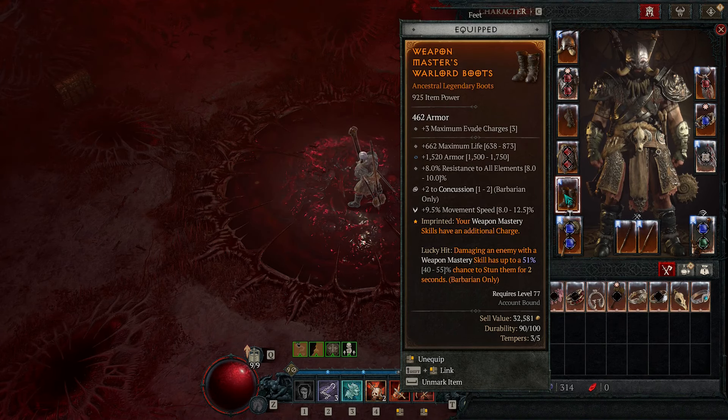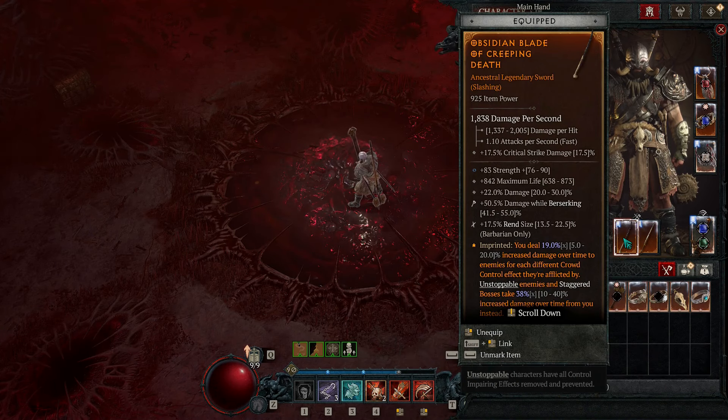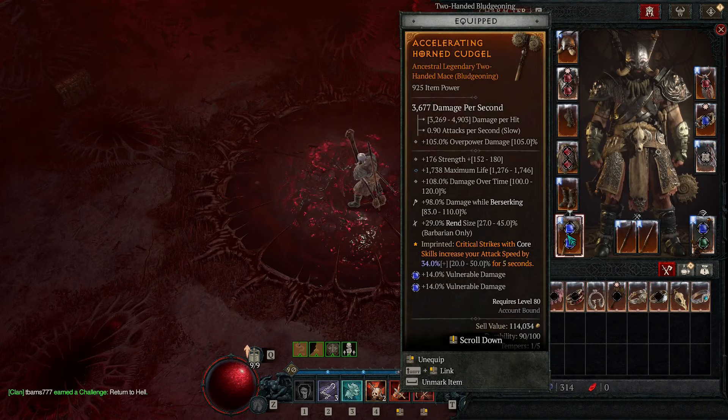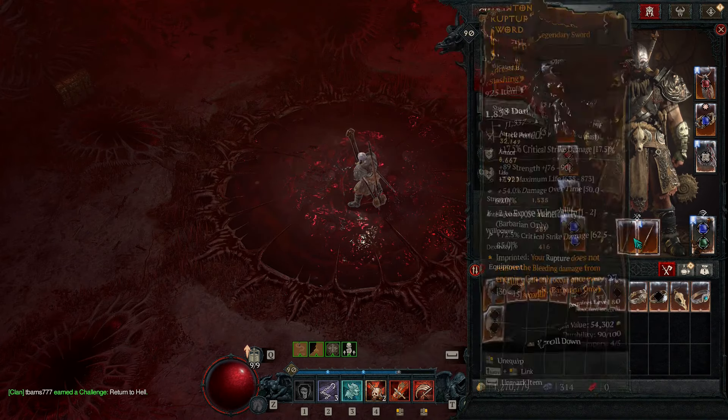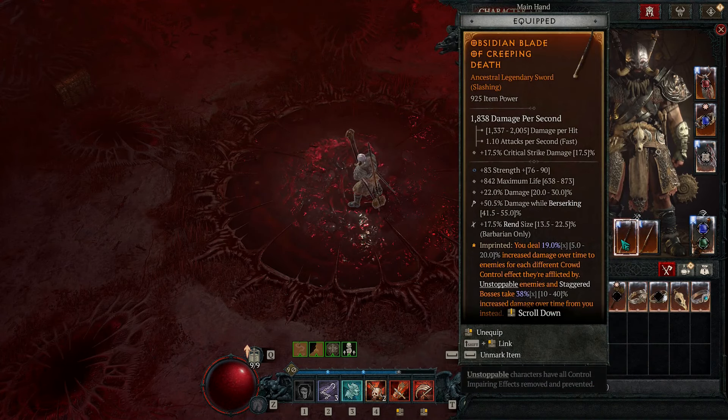In the boots we are using Weapon Master, and I don't want ranks to Concussion - I would want Steel Grasp stuns. On the weapons, I have Accelerating on for our Rend, and you want strength, max life, and instead of damage over time you want critical strike damage. Here I have damage while berserking and rend size. On this weapon we have the Creeping Death aspect with damage while berserking and rend size, with strength and max life. You could go damage but again you want critical strike damage to scale your Gushing Wounds.